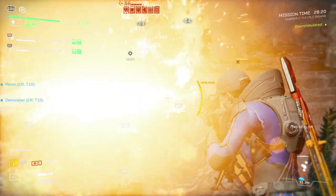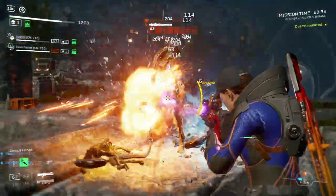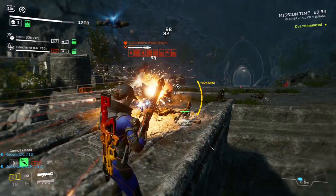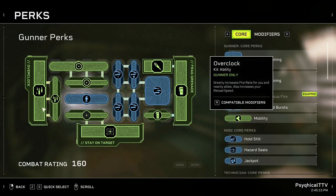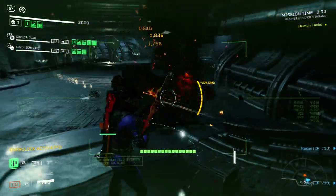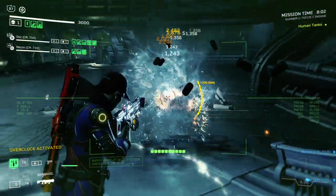The combination of Remote Detonator with Disorienting Blast gives us the ability to knock down twice, since the grenade also knocks down when you stick it to an enemy. For Overclock, we have the Quick Load Inlink perk. This perk extends your reload speed to your allies, and that's a big boost to your team's burst.